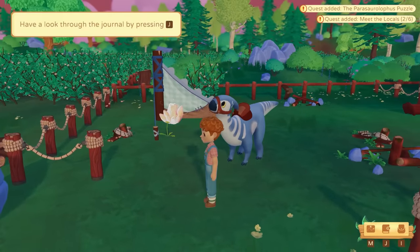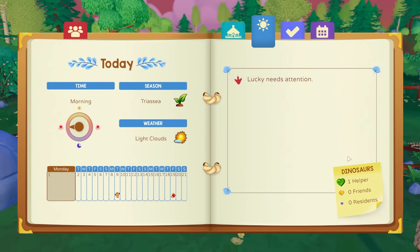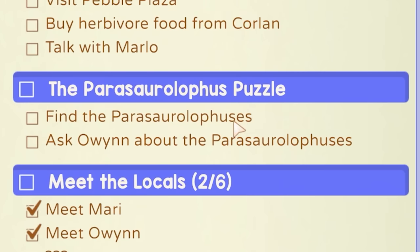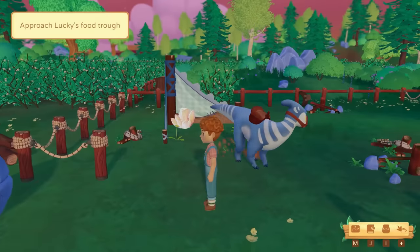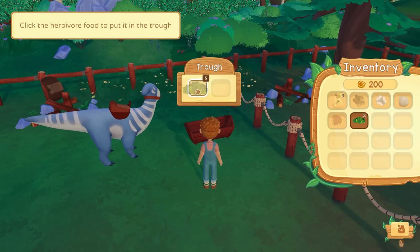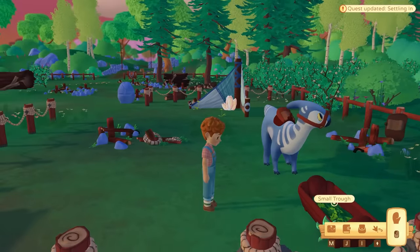Let's see what we've got — we got some quests. Have a look through your journal by pressing J. We've got: Lucky needs attention, Lucky unhappy helper — uh oh. Quest settling in: put some food in Lucky's trough, visit Pebble Plaza, buy herbivore food from Corlan, talk with Marlo, find the parasaurolophus, and ask Owen about it. Let's start with getting food in here — this must be herbivore food. There you go! Lucky's so happy now.